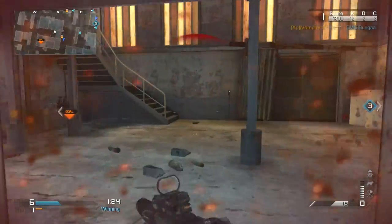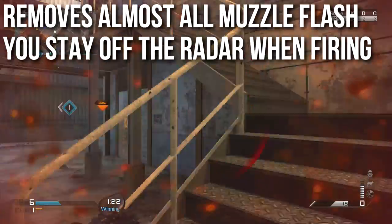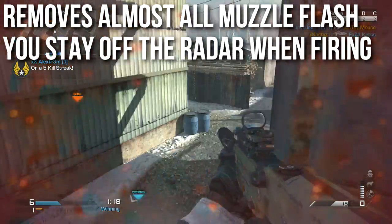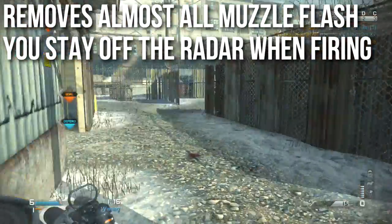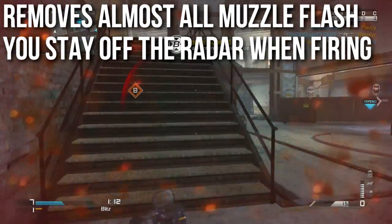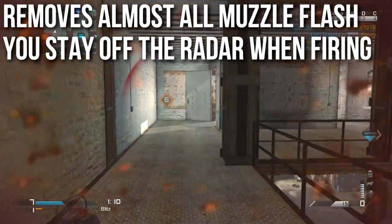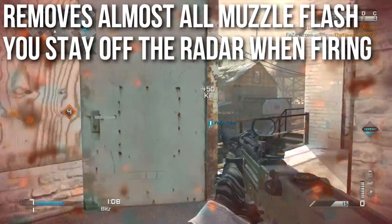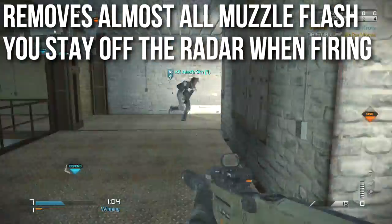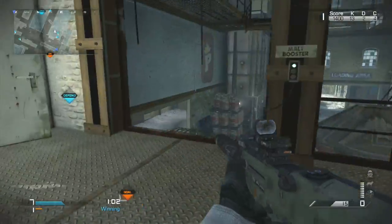The next important thing you need to know is that the Silencer removes almost all muzzle flash — the bright light, smoke, and hiss at the end of the barrel when you're shooting. This allows you to track your targets better if you're using iron sights. It doesn't make much difference if you prefer red dots or ACOGs, but if you're going iron sights it makes a big difference. You also stay off the radar when firing, a mechanic that has been the same all the way back to Call of Duty — as long as you have the Silencer, you won't appear on radar when you fire.